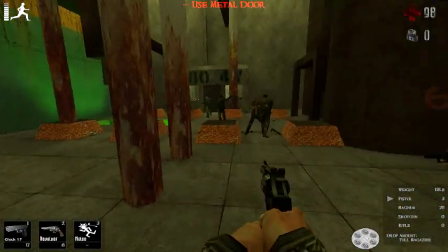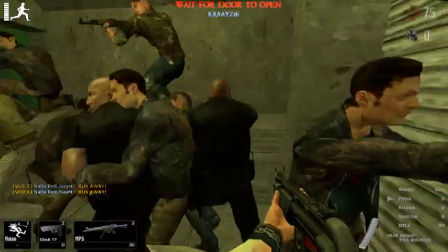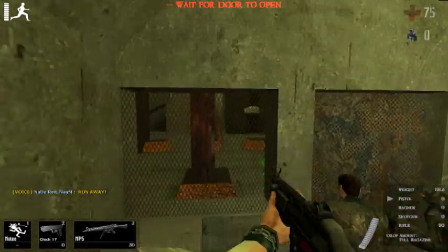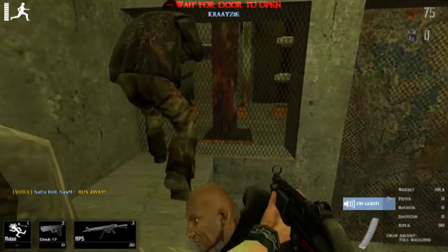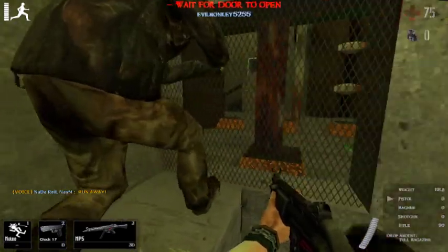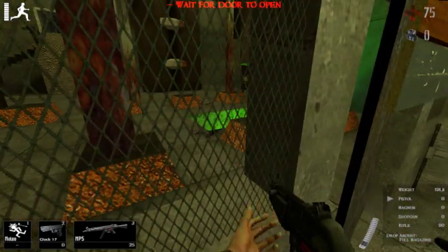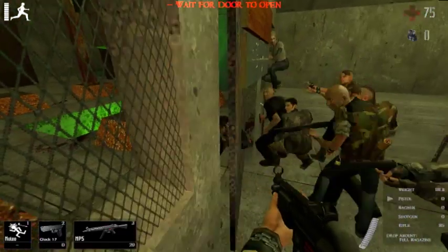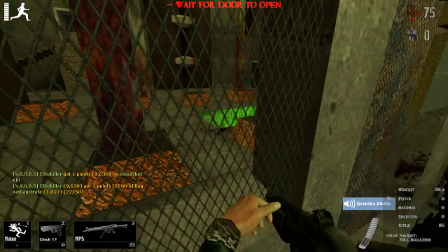This is the final area. You need to go into this small room right here and barricade it as well as you can. There's plenty of barricade hammers, guns, and ammo, so if you have a good-sized team and there aren't too many zombies, you stand a pretty good chance of winning the match.